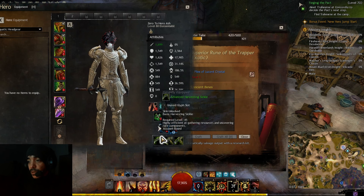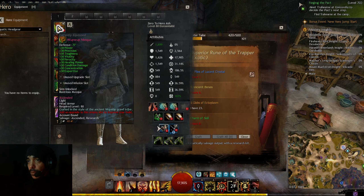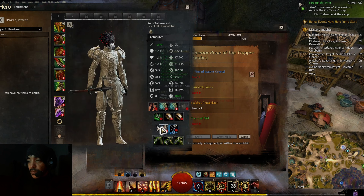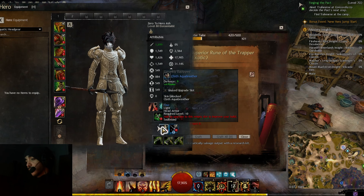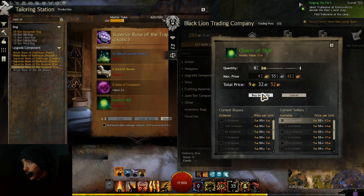Aquatic gear replaces your headgear when you're underwater, which means you get the stats from the aquatic gear instead of the headgear. That's why you need a rune for the aquatic gear slot too. So I'll buy the mats now.